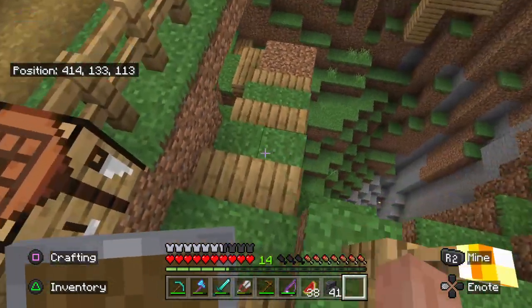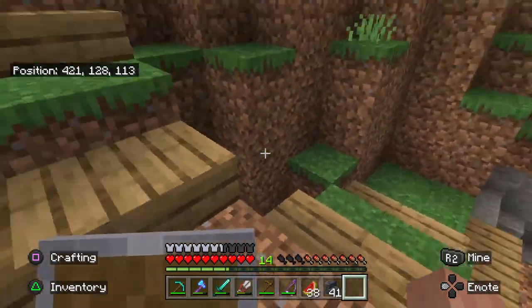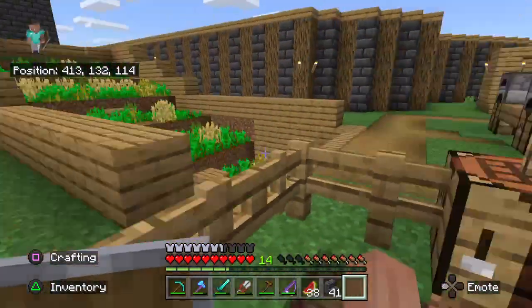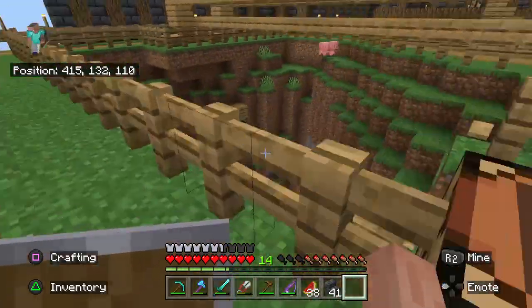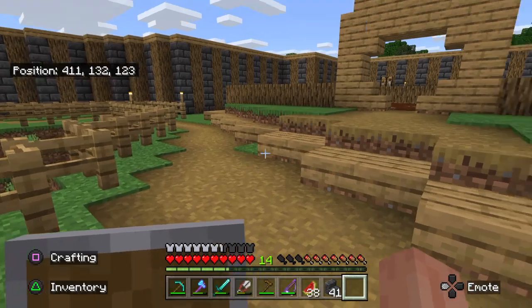This is our cave down here — when we first came in we used to start off in this cave. Just put a little stairway there, nothing too spectacular. Then I brought a bridge over it and put a fence around it so we didn't fall in and die.